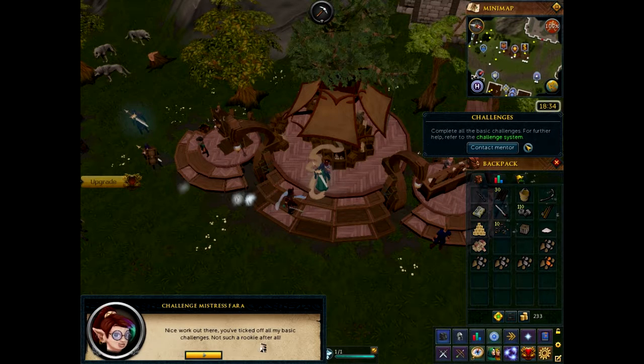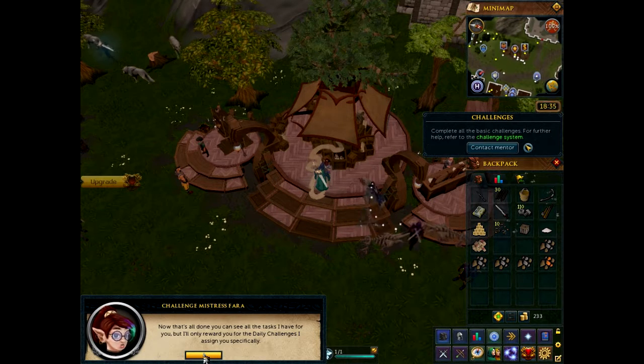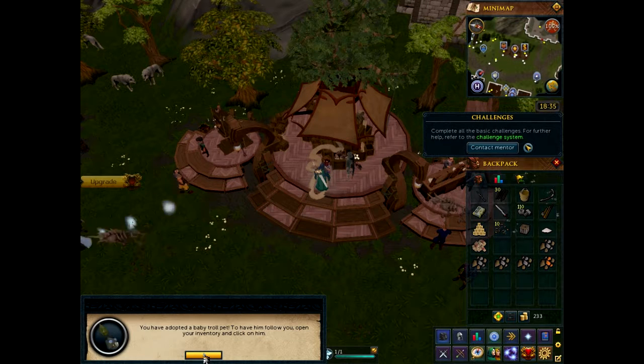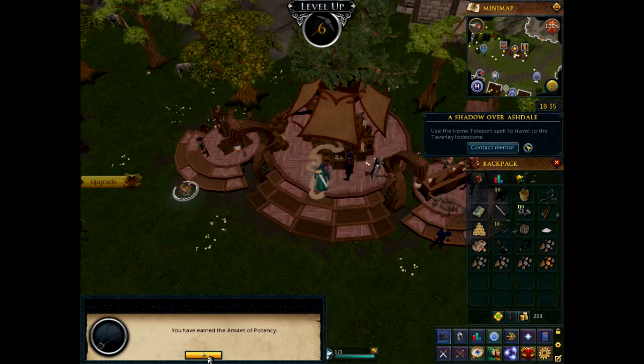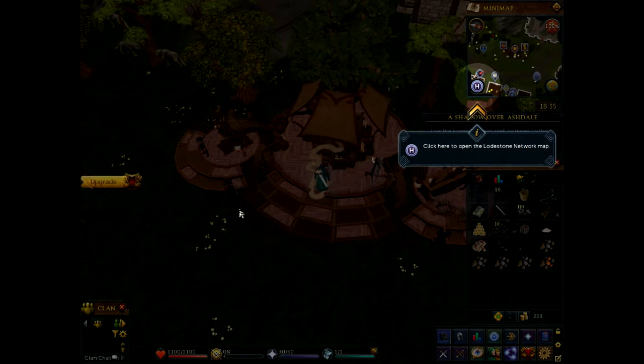She took all my copper, and she just gave me a baby troll. The amulet of potency — that sounds very sexual. I went and talked to this girl, she gave me a baby and the amulet of potency. I can't possibly be the only one disturbed by that.